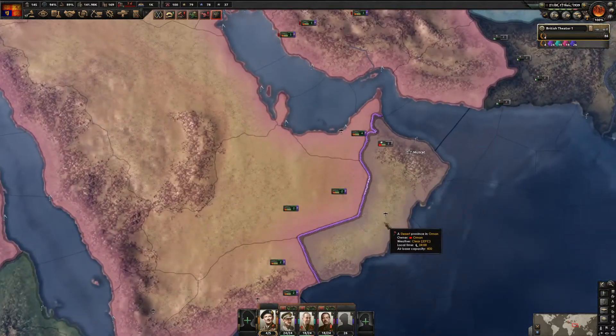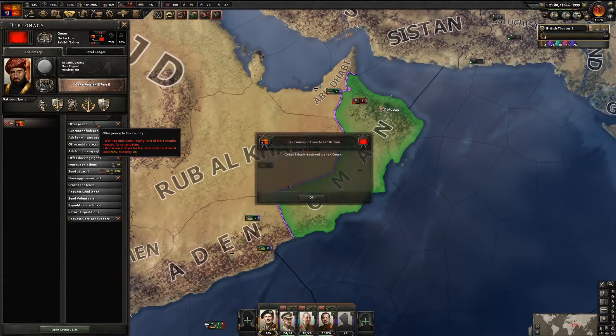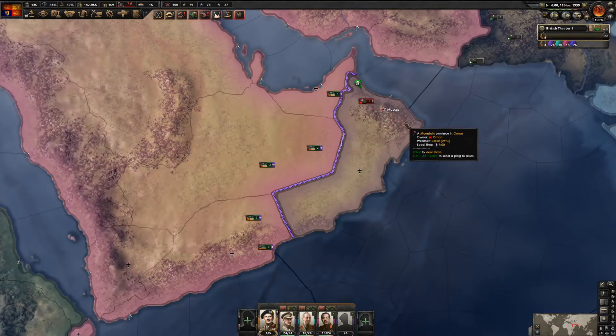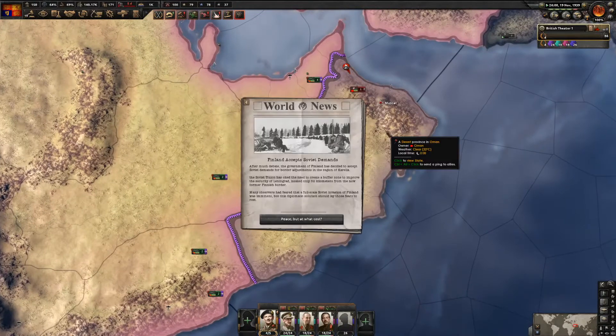The justification against Oman is ready. With this you should be able to quickly capitulate them.